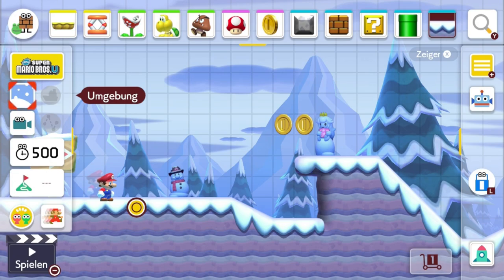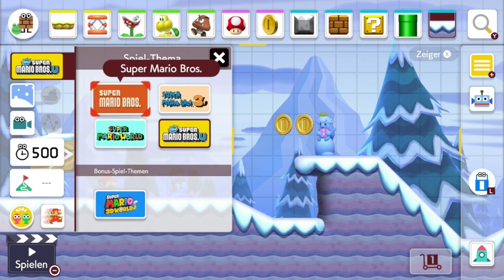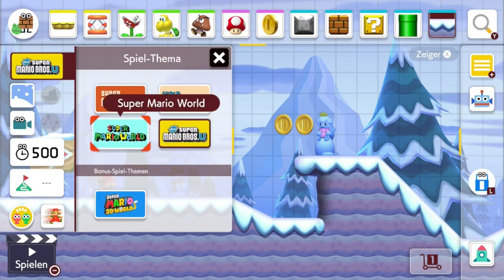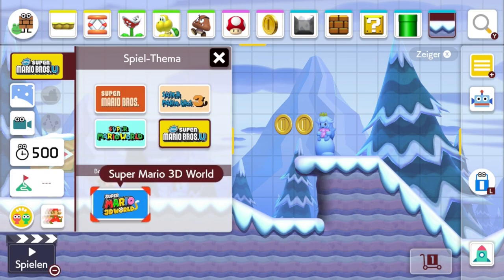Wir haben jetzt hier das ganze Bau-Menü. Hier haben wir zum Beispiel das Spiel-Thema – da haben wir die vier Standard-Themen aus den Vorgängern: Super Mario Bros., Super Mario Bros. 3, World sowie New Super Mario Bros. U. Und das ist das Einzige, was dazugekommen ist. Schade eigentlich – ich hätte mich echt noch auf Mario Land oder Super Mario Bros. 2 gefreut.